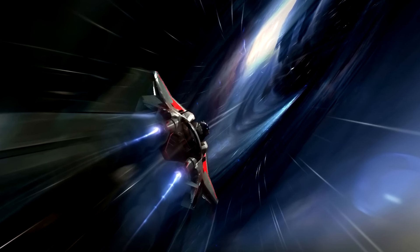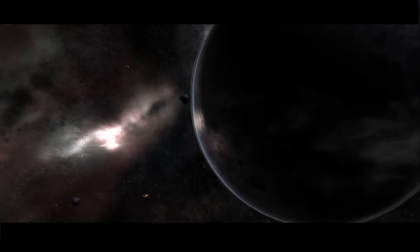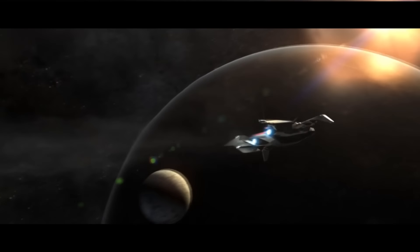CIG has officially said that we will see the large world map, complete with a massive gas giant in the background and several moons. The Tali will be flight ready, and the Cutlass will be shown in its new modular state.